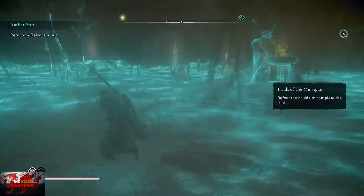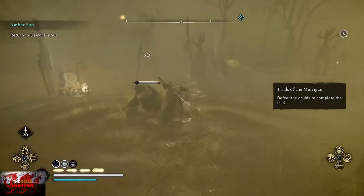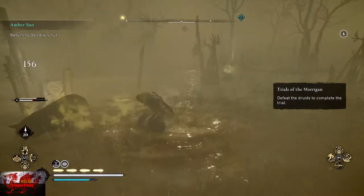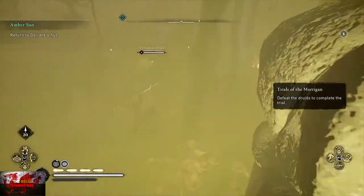Only a few enemies will attack here, but some do use poison attacks, so it's recommended to keep an eye on your health bar while killing everyone. Otherwise it is your standard sword fight.